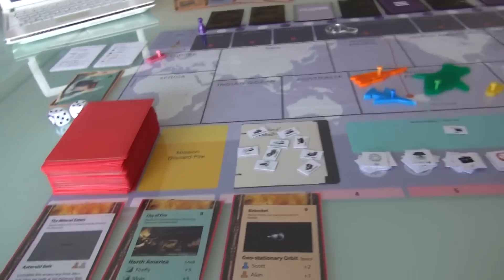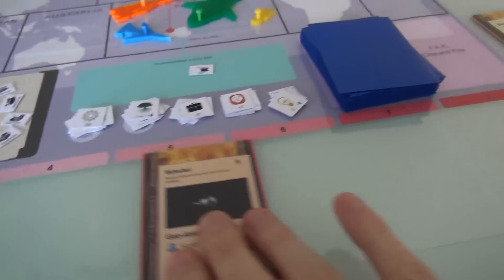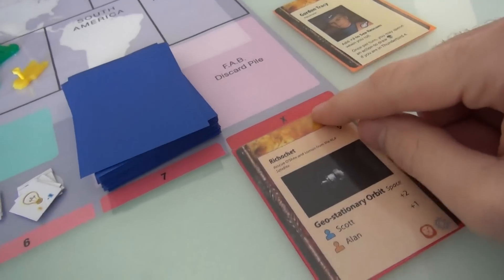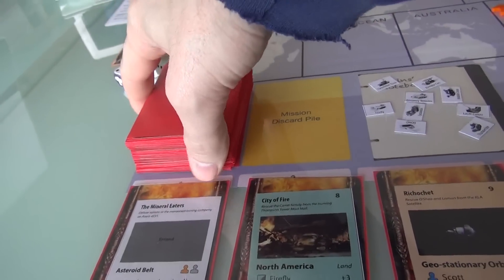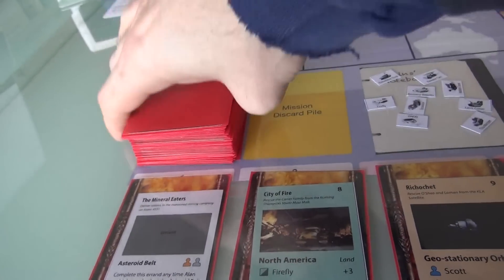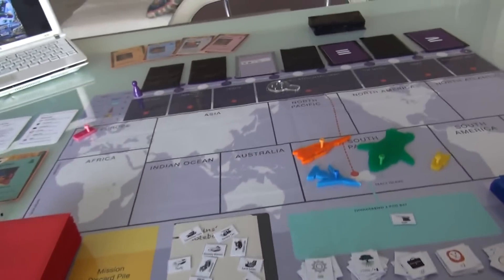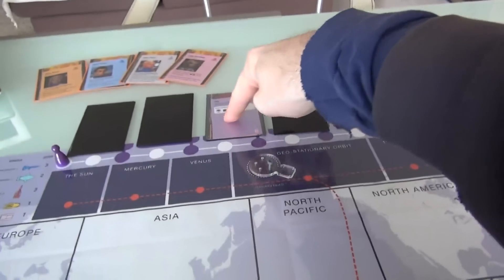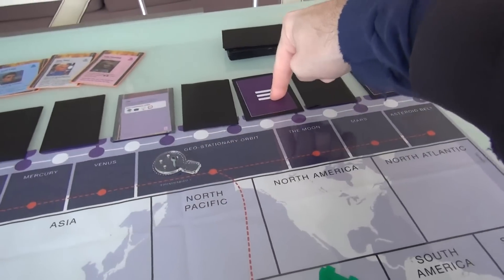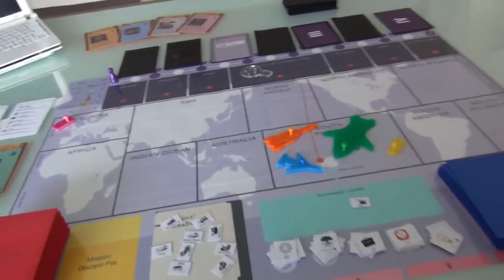We also lose because missions, if we don't get them done, move further and further to the right. If they ever hit the far space, we instantly lose because we've failed to save people. And we can also lose if the mission deck runs out before we stop the Hood. Those are 3 ways we can lose. The only way to win is to stay ahead of the various disasters around the world while completing the Hood's three-stage plot. Once all three are done, we win.